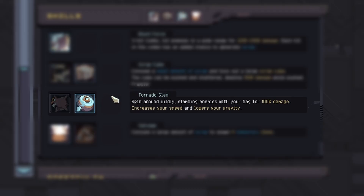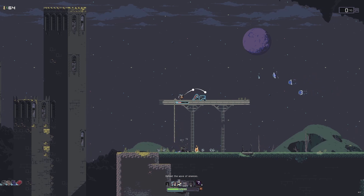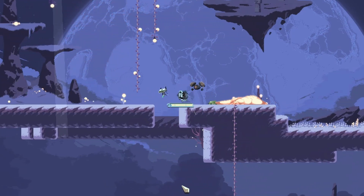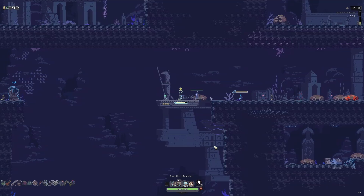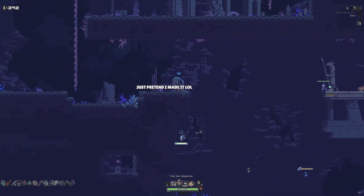Her unlockable third skill is Tornado Slam, unlocked by getting 20 temporary items in a single run. This ability has Drifter spin around wildly hitting any enemy she comes into contact with. You can also use it to cross large gaps because it increases your speed and lowers your gravity.